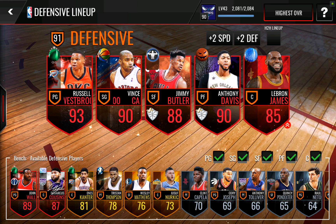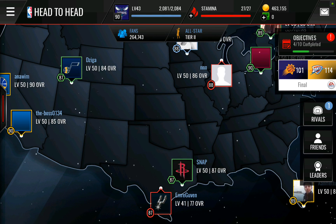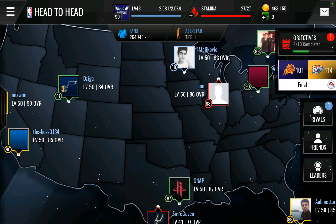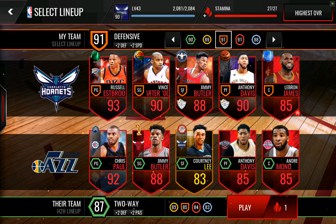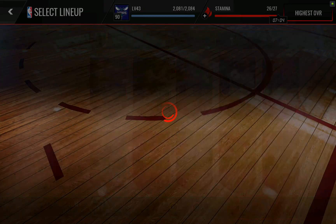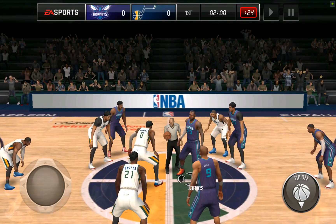Having a small forward at our center spot should really change our gameplay a lot. It's going to turn it into more of a transition game and make it a lot quicker pace. We're going to jump in with our defensive lineup — still a 91 overall even though we dropped two overall on the center position, so I might actually keep him for a little while.